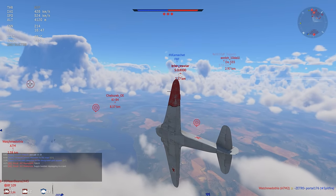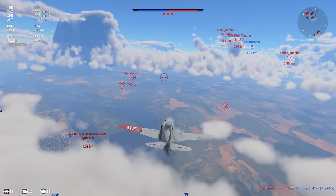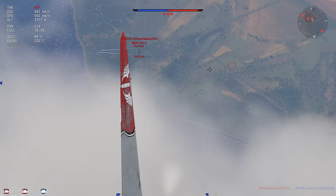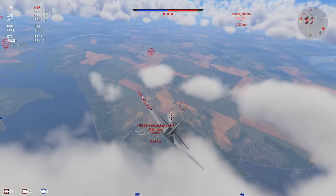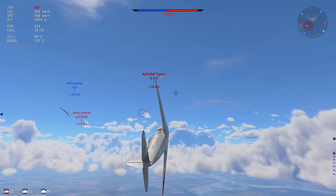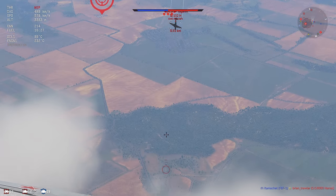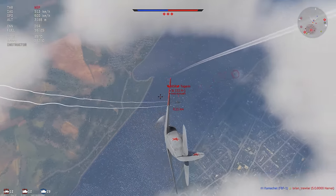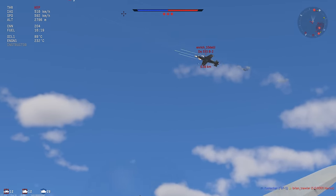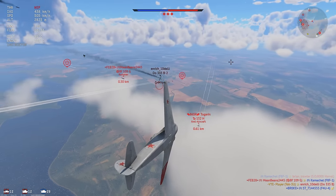We have a few guys on our right being engaged by the F8F. There's an SO 8000 - which is a joke - a Do 335 - which is not really going to pose an issue - and then the Ta 152H, which is pretty scary. I see this 109 trying to pitch up to the F8F, so I just push him away. Because the Yak-3U is so good at keeping its energy I can still engage the guys on our right. The SO 8000 gets clapped and the Ta 152H is next on the menu because he's definitely the most dangerous plane here. Yes, I'm kind of putting myself in harm's way because there's a lot of people around, but it doesn't really matter because with the Yak-3U you can simply throw yourself in there and dogfight everyone at once.